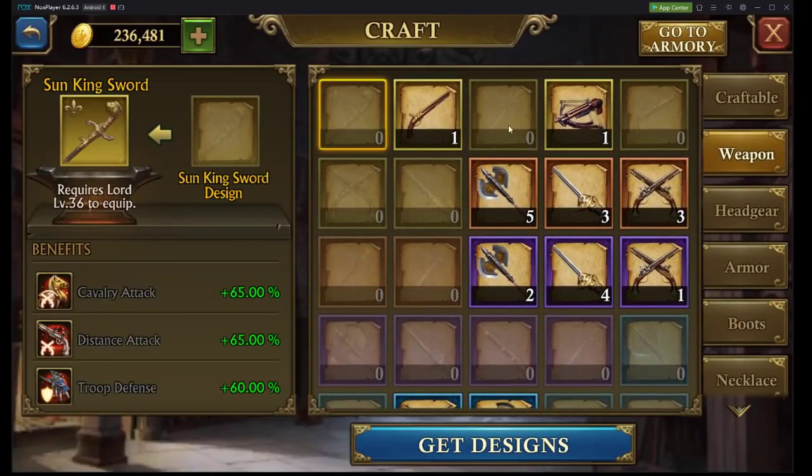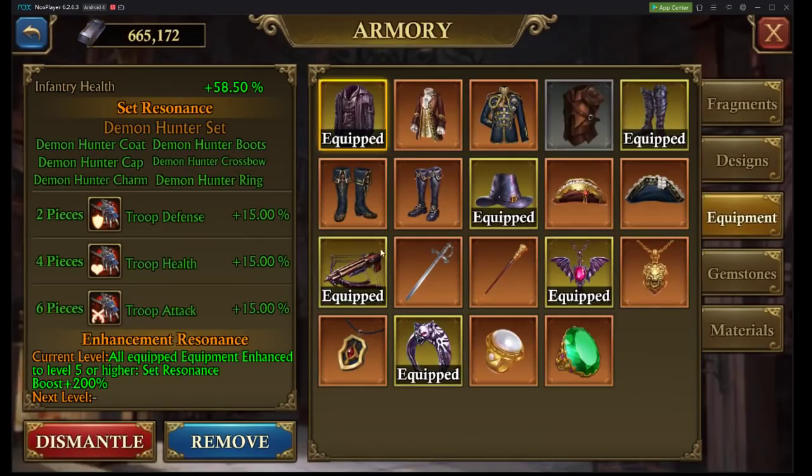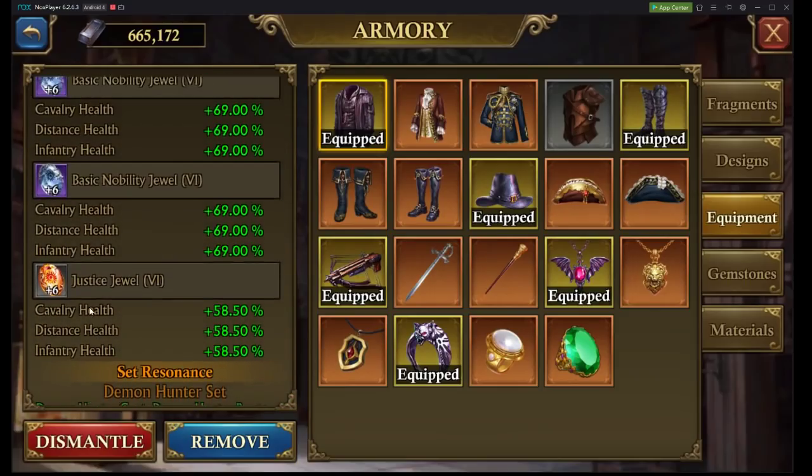Our best gear is going to be called Sun King. Sun King is about $5,000 to go ahead and craft. You can get a stat bonus at a lower Sun King resonance level. However, that's not what we're really looking at here in this video. For this video, we're going to be looking at Demon Hunter plus five.